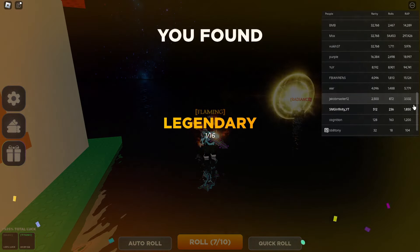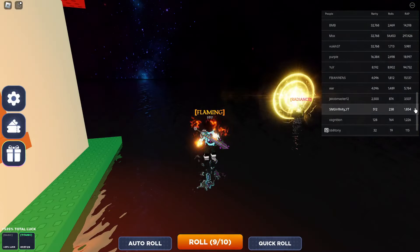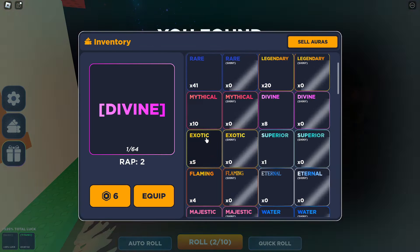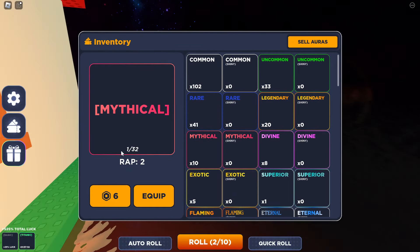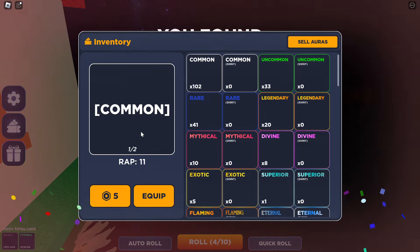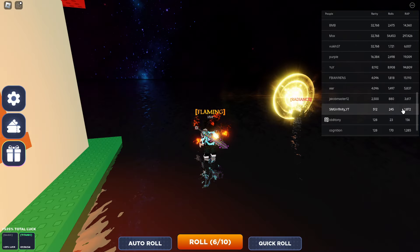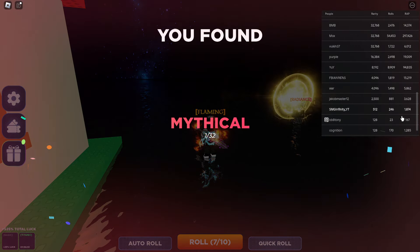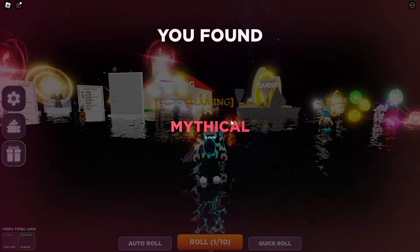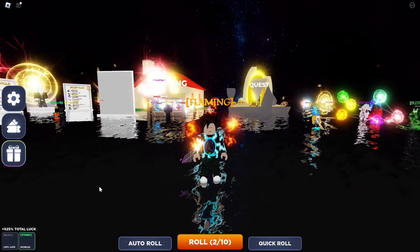I also noticed a wrap section in the leaderboard that shows the total value of your auras. Apparently I have 1,850 Robux worth, which I find hard to believe — most of my auras seem worth nothing. I think it's because I have a large quantity of commons, which apparently have a wrap of 11, and I have about 100 of them. My best advice: don't focus on this wrap leaderboard number because it's not really accurate. Let's go AFK for a little bit and see if I get a rare aura when I come back.